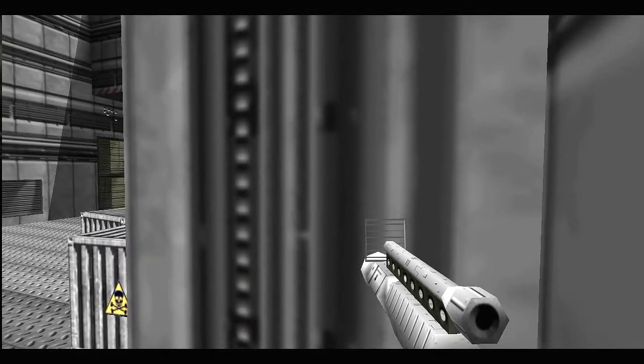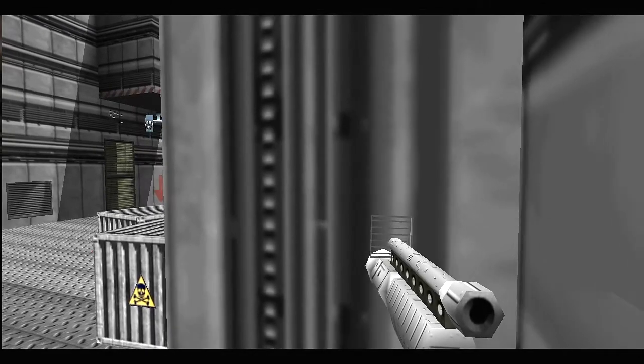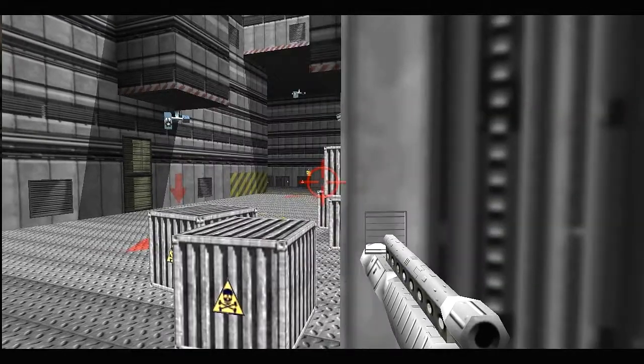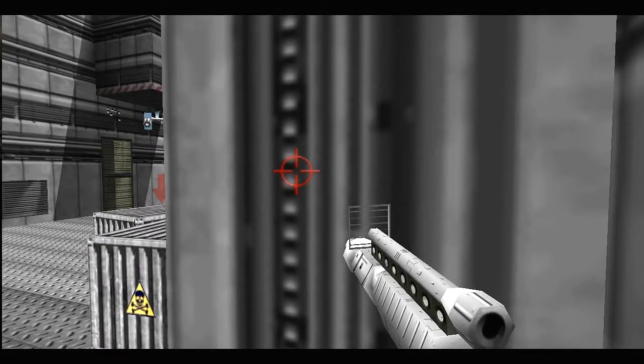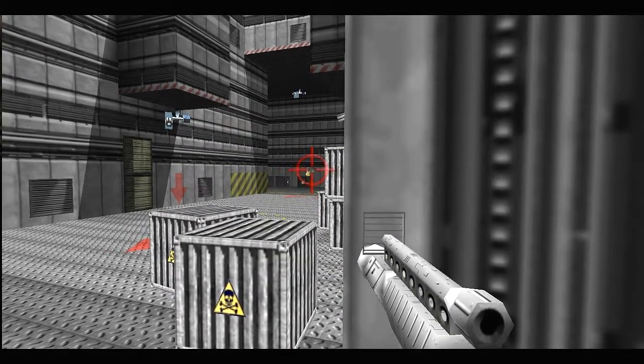The second Moonraker is on the right side of the first one you killed. So I try to find a good angle to aim at him, don't let him shoot at me — and he is dead.